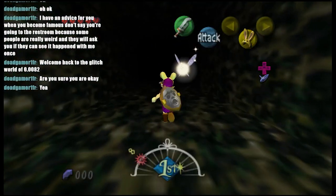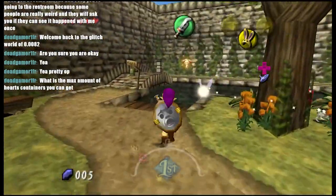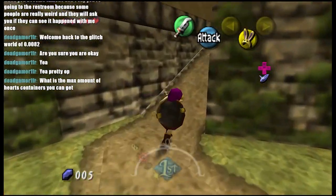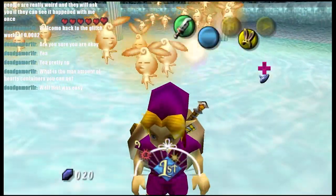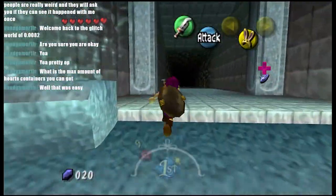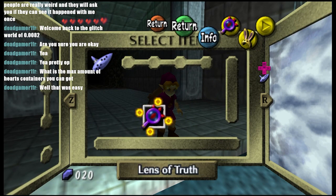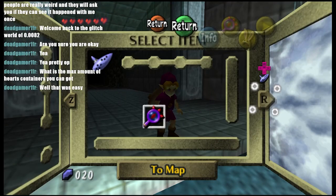So, I get a whole other heart container. Here's that fairy. Getting one for free is pretty nice. There's my heart container. Where's my eyedrops? I think the eyedrops go without saying anything. Yeah, I think that's an Ocarina of Time item.